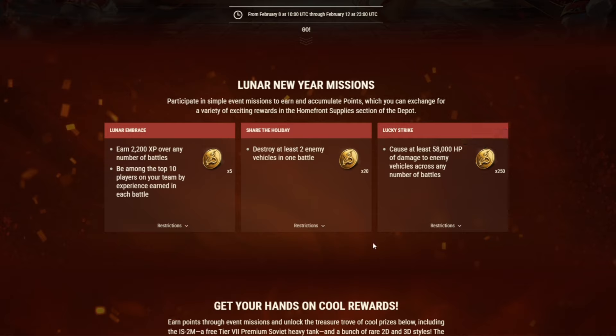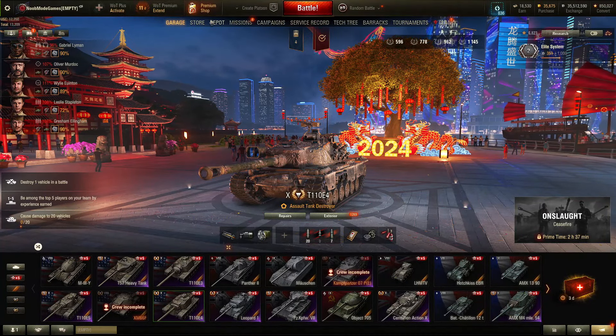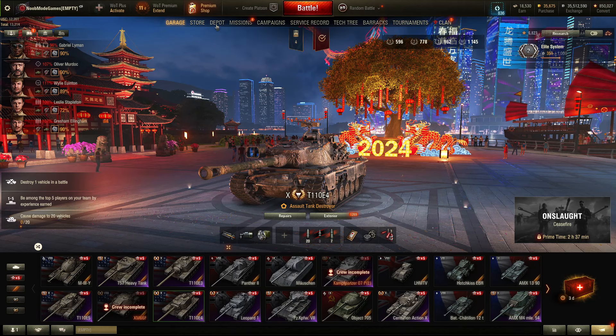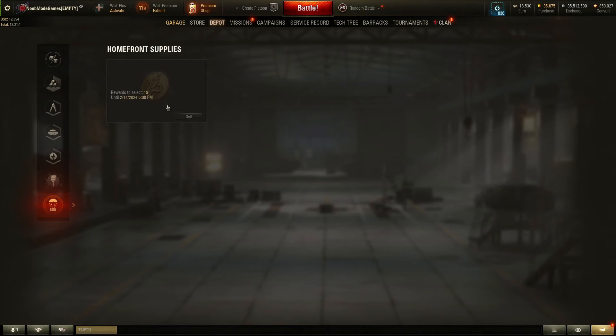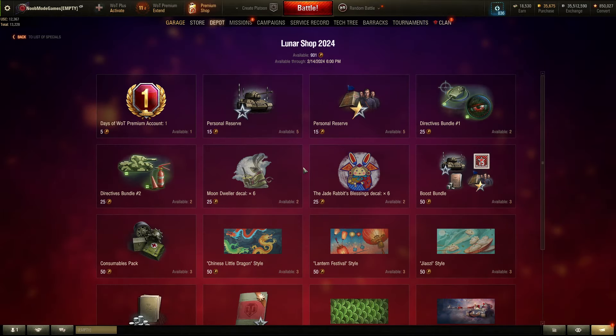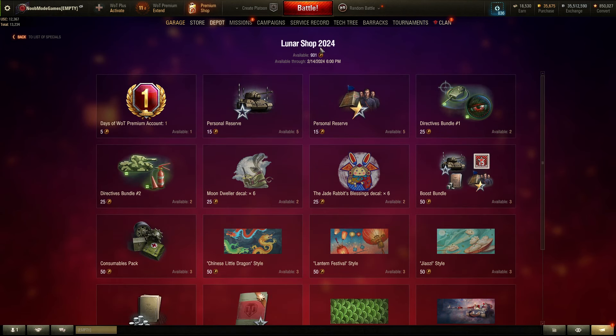In the garage, go to the port and find 'Home Front Supplies,' where you'll see the token store. You have until February 14 to spend your tokens. Click on it and this is where the prizes get unlocked — they don't come automatically, you still have to use your tokens to purchase them.